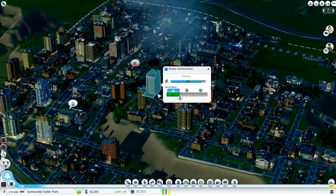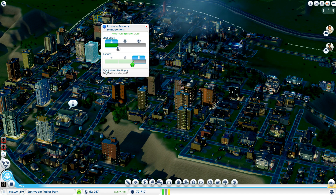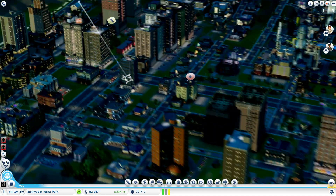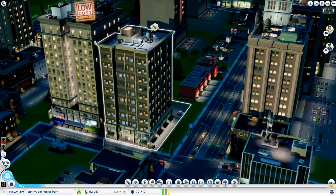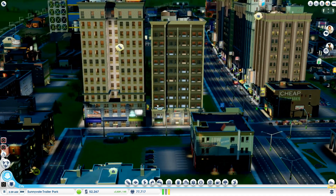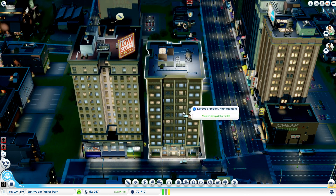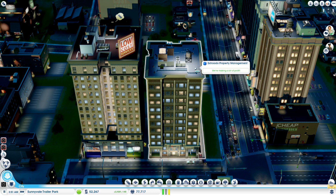New office buildings. These are low wealth, high density. They look really sweet. I like these buildings quite a bit - they even have the water towers for pumping the water up top, air conditioning units and stuff.